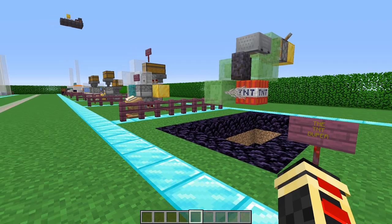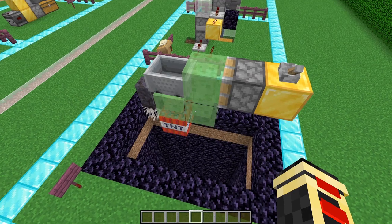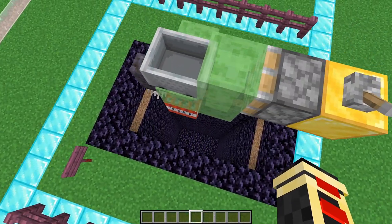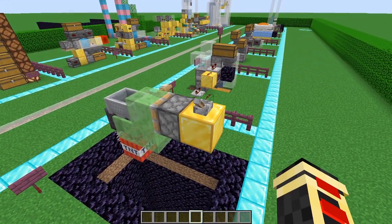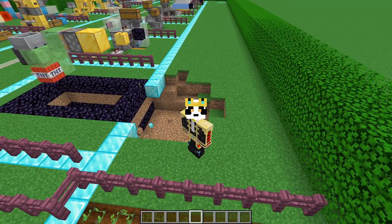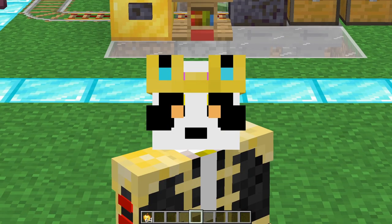Skipping ahead a little bit — the TNT duper. For some reason Mojang after so long has not patched this. If you wanted to dig a hole into the ground or hook it up to a flying machine, which we'll show in a little bit, you could definitely have some fun with it. Just be careful — TNT is dangerous, very dangerous.